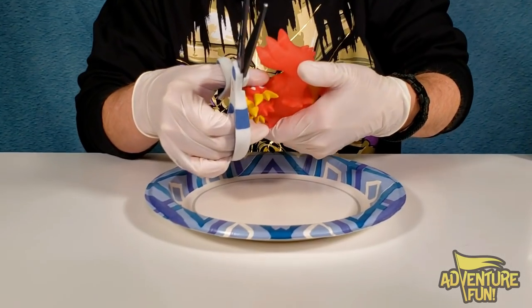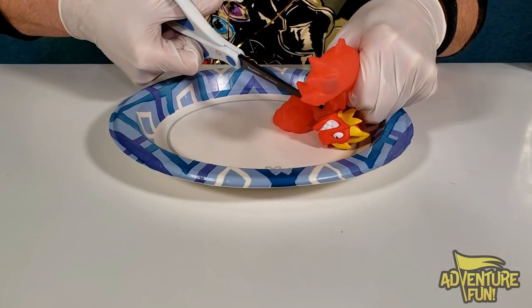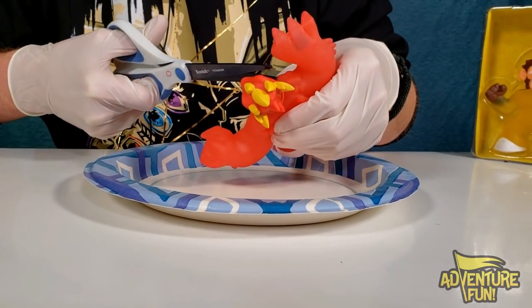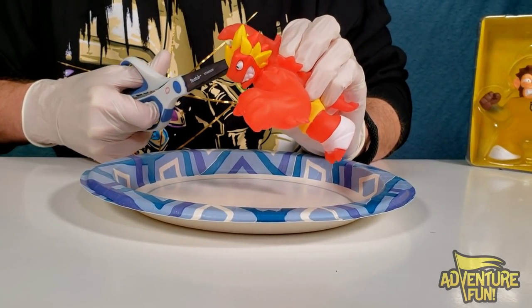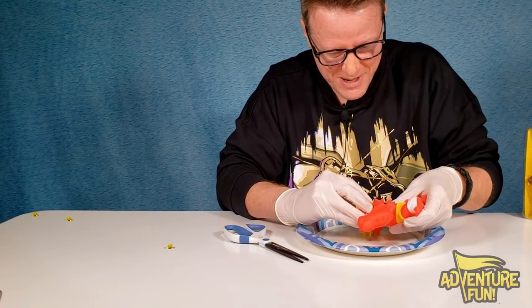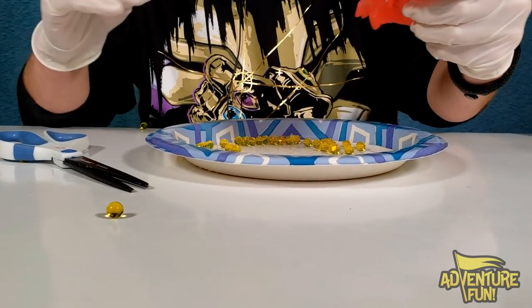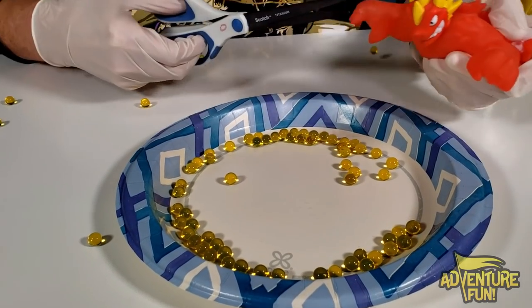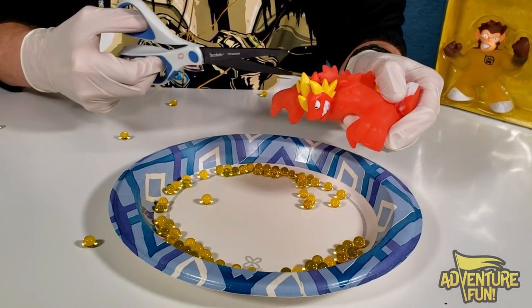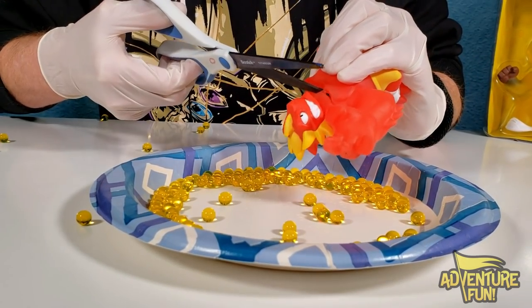These Orbeez are going to be shooting out everywhere. I don't want to apply too much pressure or they'll shoot all over the place. Okay, the air just came out so at least it won't burst out. We just go around and around — oh, see that? That's cool! These Orbeez are awesome looking. Look at those colors — it's got yellow but when it hits the darker part of the plate it's got a soft gray-blue tint to it. It looks like shadows. What a mess!